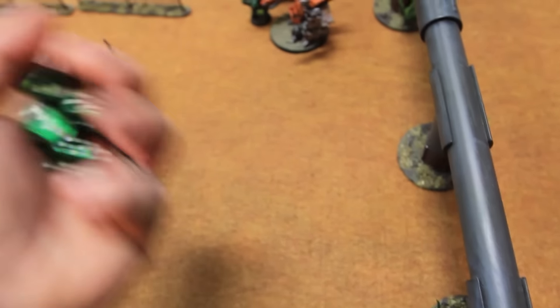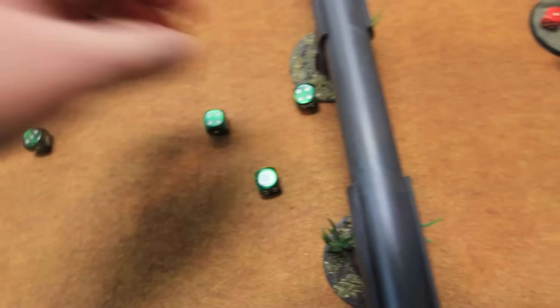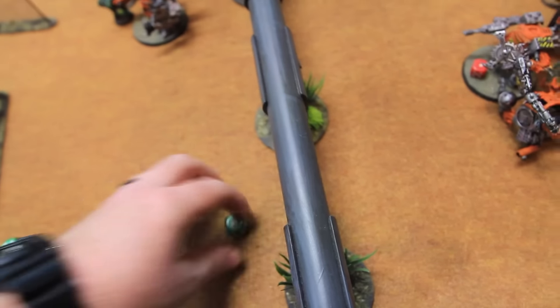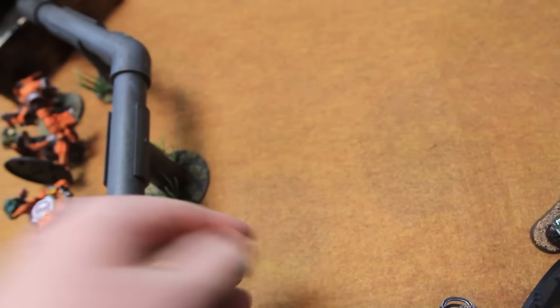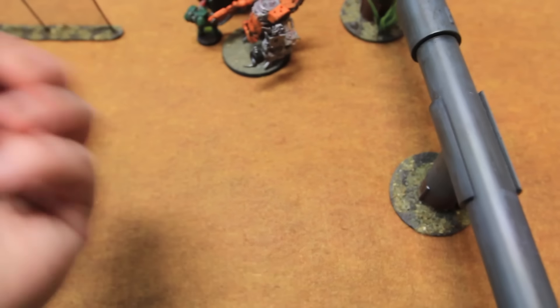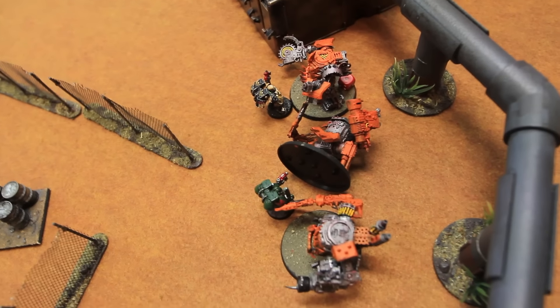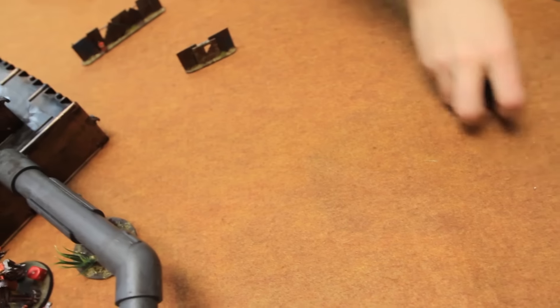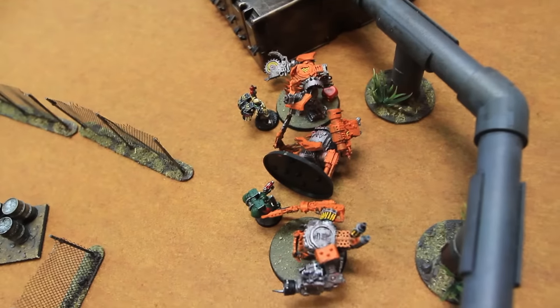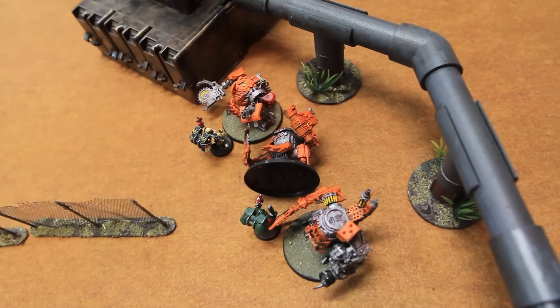Fight phase turn three: Interrogator Chaplain swings first — three base plus one for close combat weapon, hitting on threes. One pen result — plus one for AP two, result is two, so just down a hull point. One marine throws a crack grenade — hitting on three, nothing. The Killakans fight back — majority weapon skill five so hitting on fives, four attacks — not even would have hit on fours, nothing. Lost combat, they're vehicles so they're destroyed. That wraps up turn three nicely. We'll come back after movement phase for orcs on turn four.